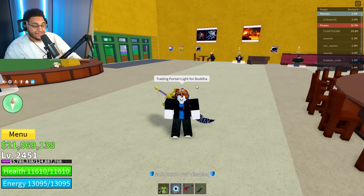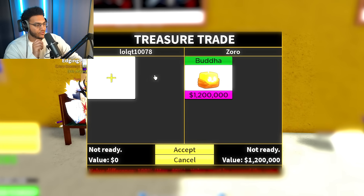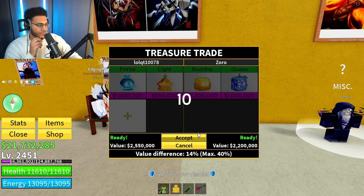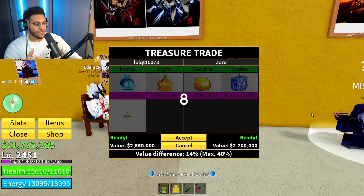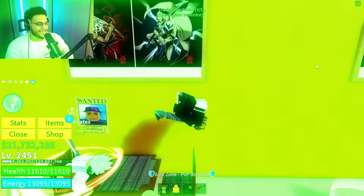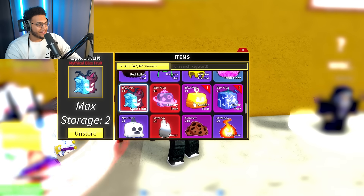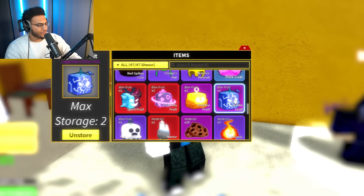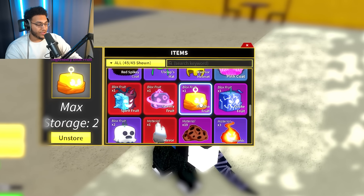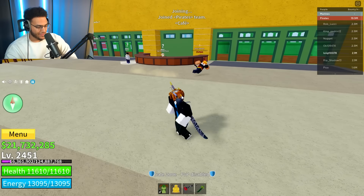After we do these trades with the spirit and gravity and get the dough, we'll be able to instantly trade up to the mammoth. Trading portal plus light for Buddha - someone please accept, this is actually a W trade. It took me a long time, but I managed to get a trade: Buddha for my portal and light. A guy in the trading Discord said this would be a good trade and that I should be able to find it easily. Trade completed! This trade is going to be huge for us - now we have spirit, gravity, and Buddha. Also, he just threw a quake in there - he didn't even need to do that.